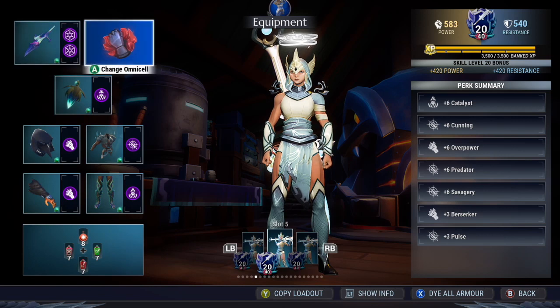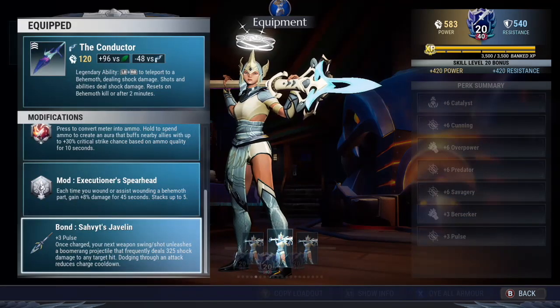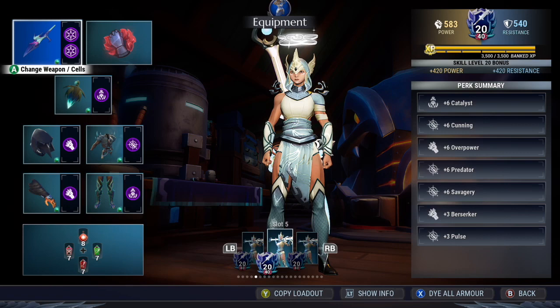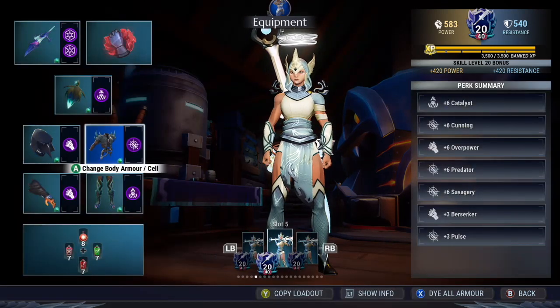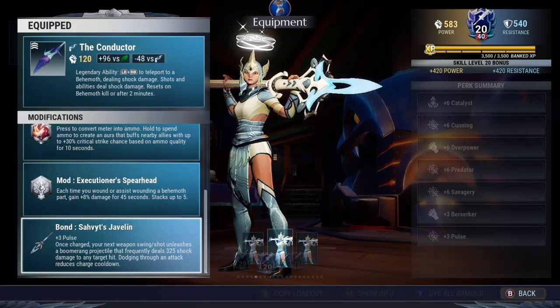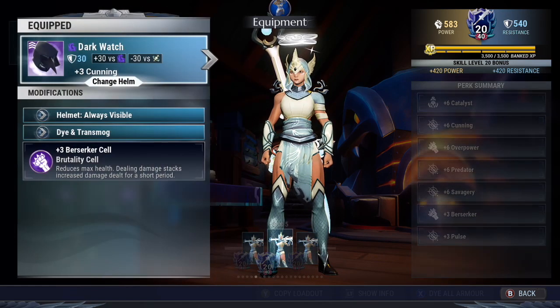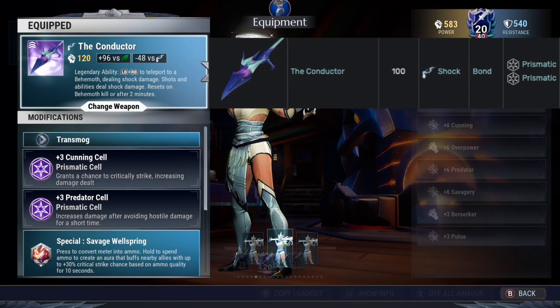Now let's go over what to power surge first with a legendary weapon. Legendary weapons have what's called a weapon bond — using a non-legendary weapon from the same element category and binding it to a legendary, gaining the perks and unique effect of that weapon. This means the legendary weapon only has the power rating, whereas the weapon bond determines your perk stat bonus and unique effect. So a legendary weapon loadout has three parts: the legendary weapon itself, the weapon bond, and the armor. The order I recommend is: weapon bond first, then armor, then the legendary weapon itself — because the difference between a crafted legendary and a power surged version is only 20 power.